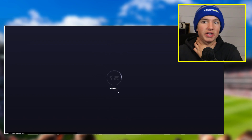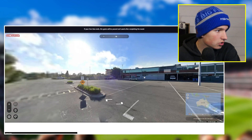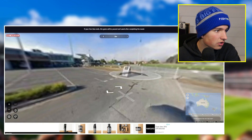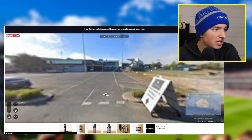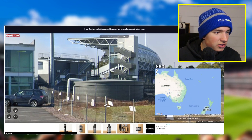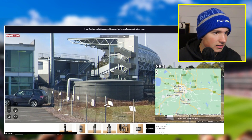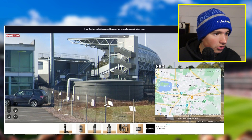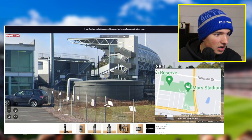AFL Stadiums 2021 — haven't played GeoGuessr in years. It looks to be Mars Stadium from afar. The sign says 'Sports Club' and doesn't really give us anything, but yeah, that's definitely Mars Stadium. So Ballarat. It's going to be quite laggy because OBS is big software. I'll just plonk the pin down here somewhere in Ballarat — Mars Stadium. 68 meters from the correct location!